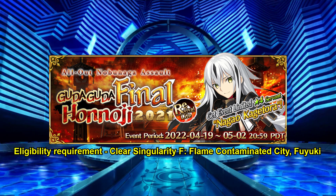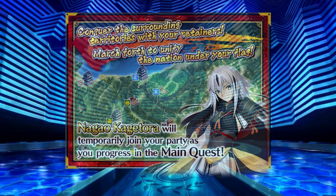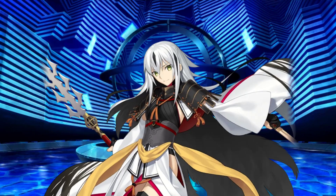Since this is an event rerun, I'm sure there are many who already know what to expect. But for those that may not have played through the event last year or are relatively new to the game, I'll be going over how this event works. You will start out with the event's main questline, and at the beginning you will be joined by the 4-star lancer Nagao Kagetora, this event's free SR servant. Kagetora is a single target lancer with an arts NP, and she would be a great addition to anyone's Chaldea, having a fairly well-rounded kit.